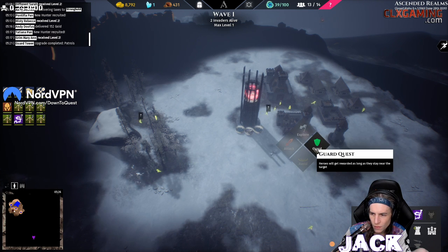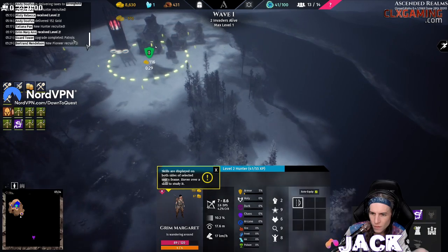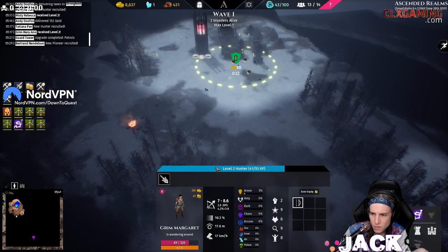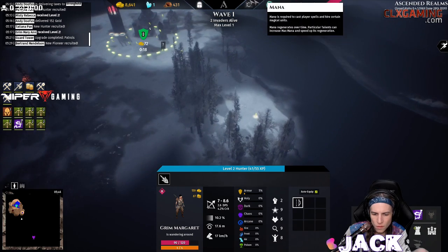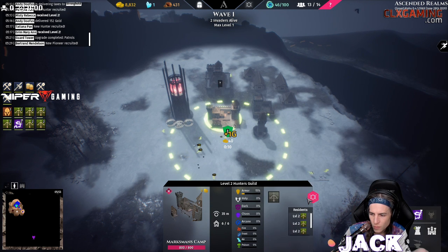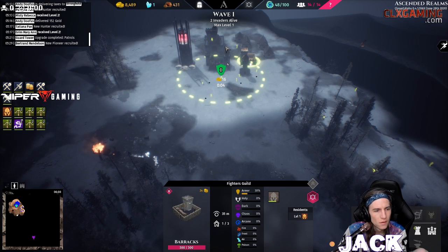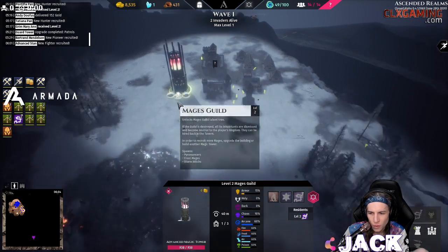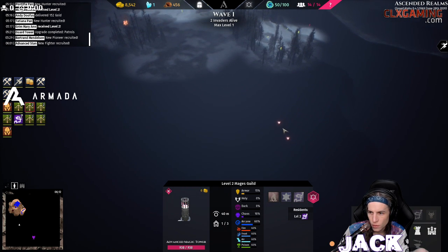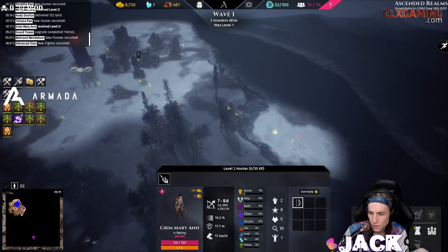I feel like everybody should be guarding here. Guard quest. So am I waiting for this thing to come to me at this point? Building is full. I don't really know what's happening — I'm kind of scared though. Warriors at the ready. Should I send — oh, the dark thing. What are these guys, are these my guys?